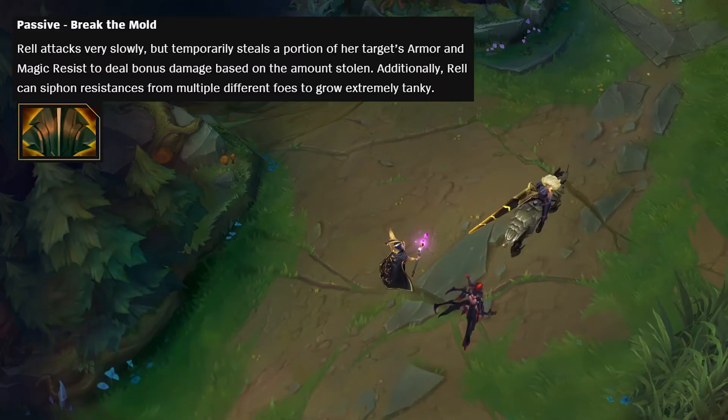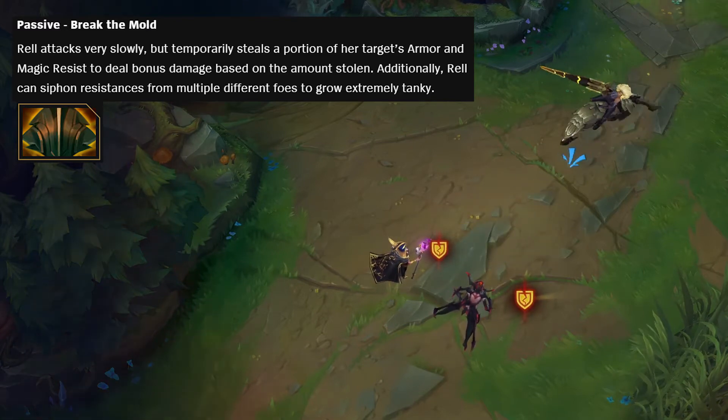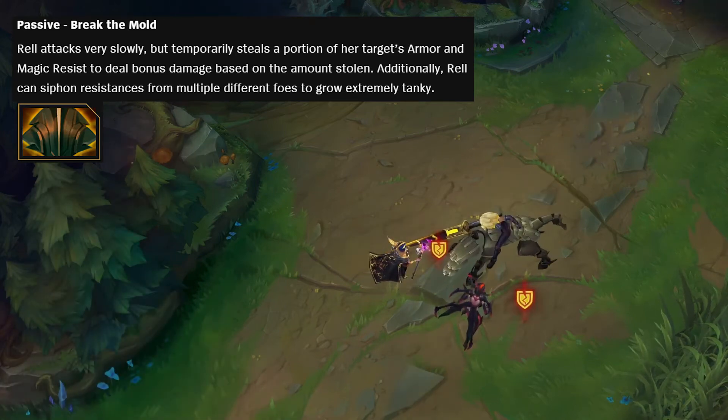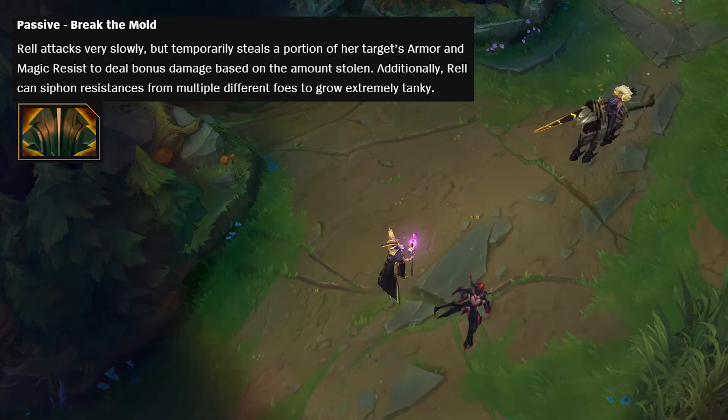So her passive is called Break the Mold. It says that she attacks very slowly — I'm guessing permanently throughout the game your auto attacks are going to be unusually slow, kind of like Senna, so it's going to have a weird feel to it. But you temporarily steal a portion of your target's armor and magic resistance to deal bonus damage based on the amount stolen.